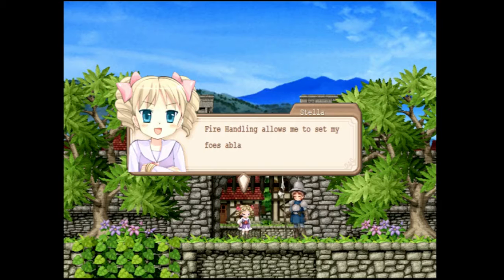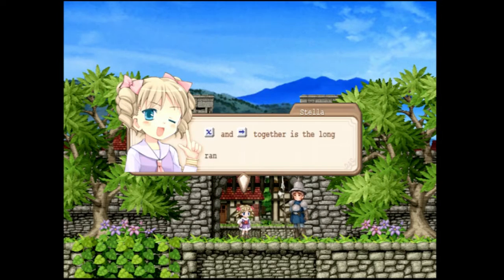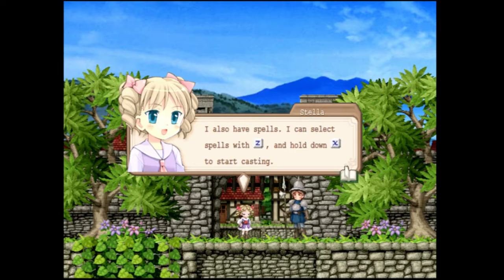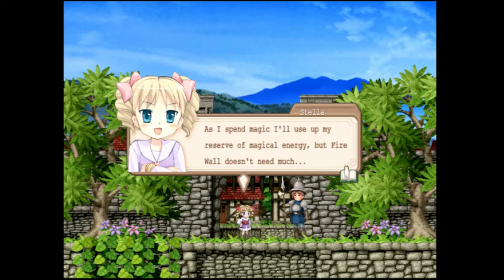So I have to be left there. Fire handling allows me to set my foes ablaze without wasting magical energy. Then for a long range attack, then in short range, and shoot a fire bolt into the air. I also have spells I can select. Hold down X to start casting. Once the magic circle is ready — yup, it's X — or use X to let fly with a spell. As I spend magic, I'll use up my reserve of magical energy.